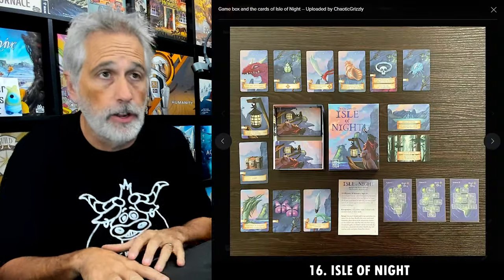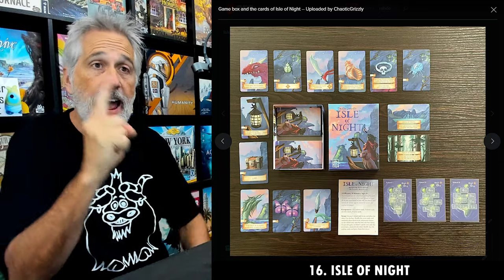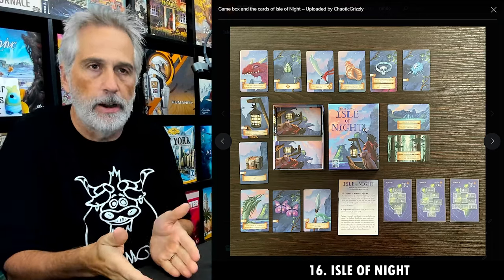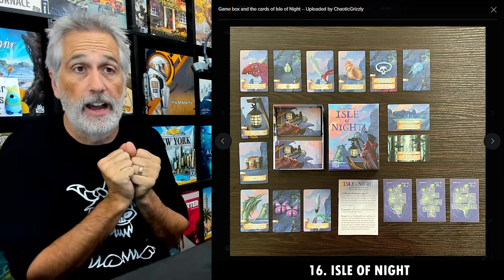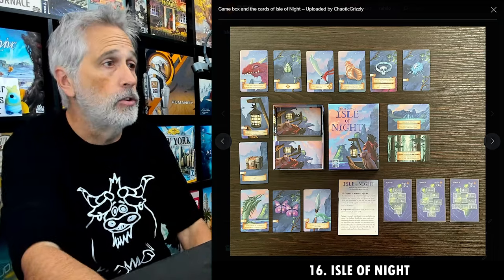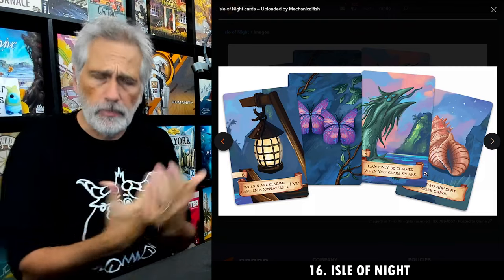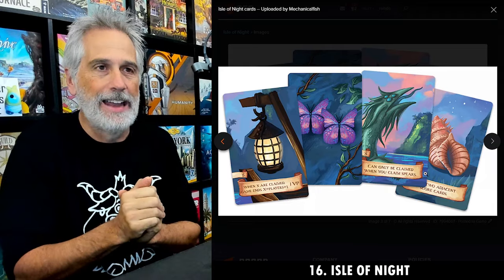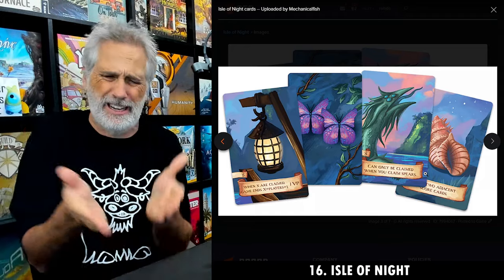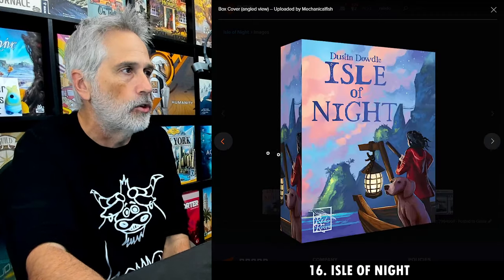At its heart this is a very simple competitive card game where on your turn you're going to draw three cards, put them out on a common display, and over time more and more cards appear on this display. Then you're going to pick one type of card and grab all of them. So if one of the three cards you drew was a butterfly and there were already some other butterflies out there, you could grab all the butterflies — that's the set collection element. Or if there was a spear, you could grab a spear, which has a special power that lets you pick up a dragon because you slay the dragon with the spear. So all these different card types have different special abilities.